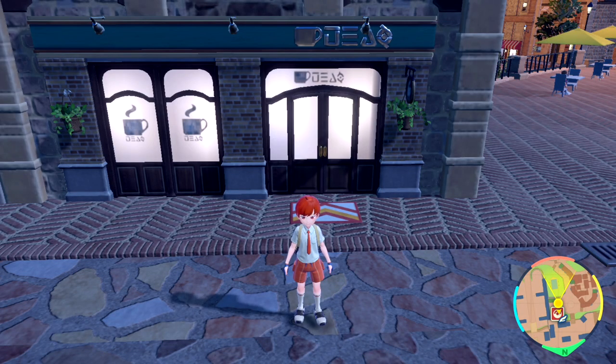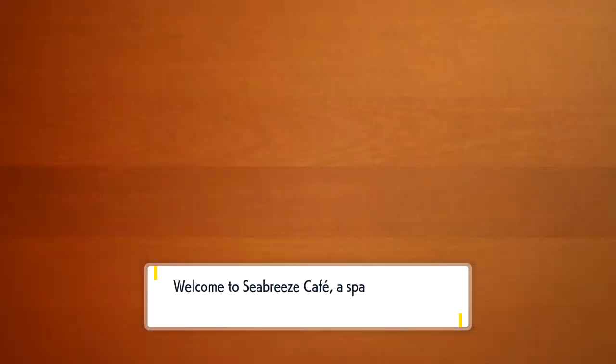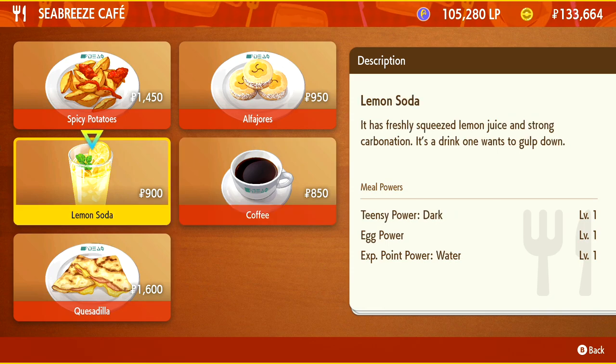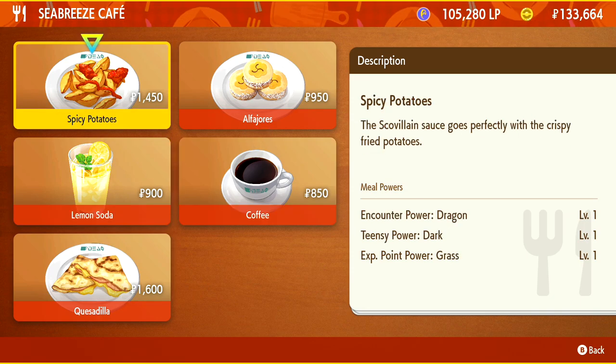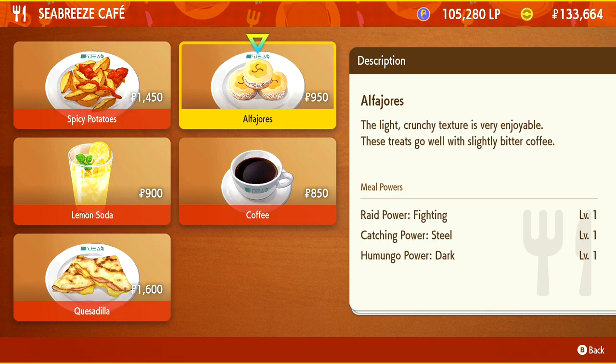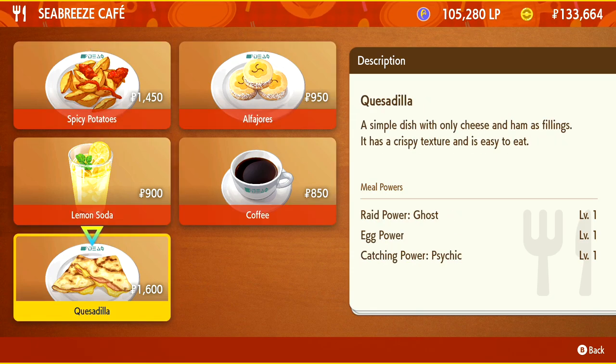Whether you buy it or make it yourself, make use of food along your adventure. Sandwiches and other types of food can help with pretty much anything — they give various buffs including egg power, experience points, and increased encounter rate. For example, if you're hunting a rare Pokémon, you can increase the encounter rate for that Pokémon's type, or you can set up bonuses to level up faster.